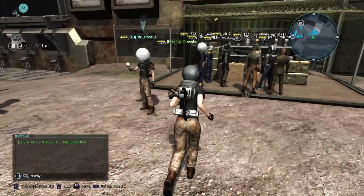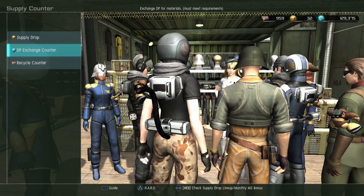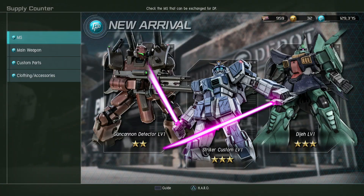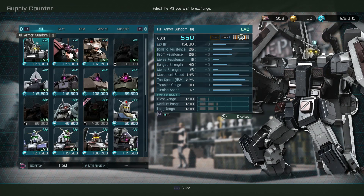There's some other big news, and I'll get to that at the end of the video, but right now I'm just going to check out what's new to the DP store. That's interesting — the Gun Cannon Detector, the Striker Custom, and the DJ are now all there.